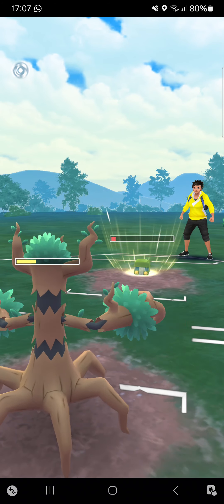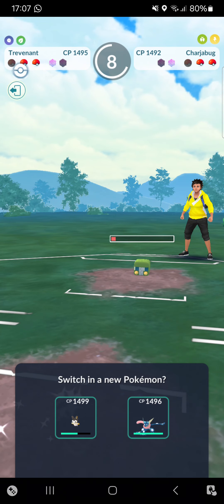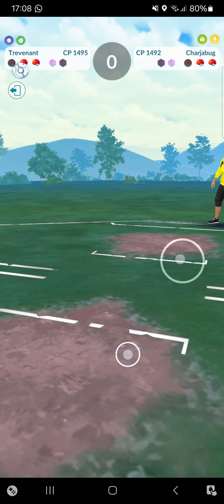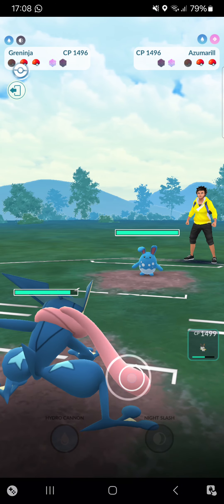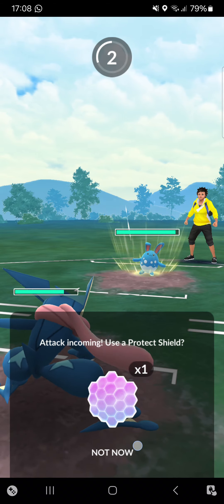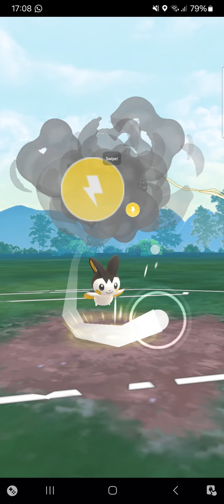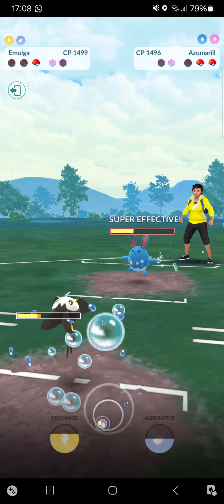Shadow Ball deals great damage, opponent didn't shield but is able to KO me. Opponent uses X-Scissor but we've got a weak connection — it even says so on the screen. I try to switch but the game crashed. Something went wrong. Emolga may finish this match. Hopefully I can at least win — I absolutely didn't enjoy that lag but at least you saw it guys.